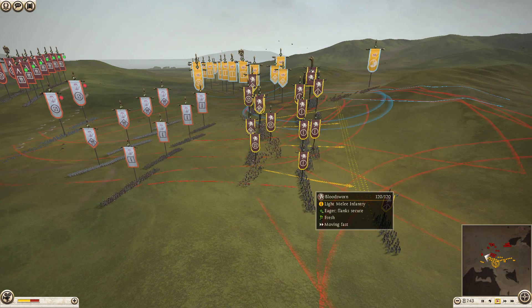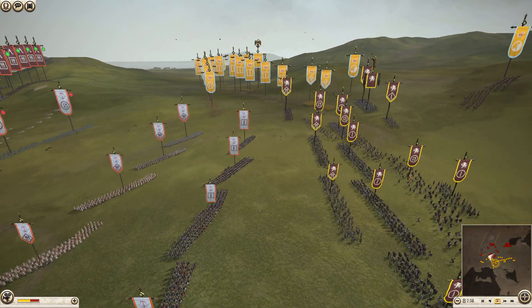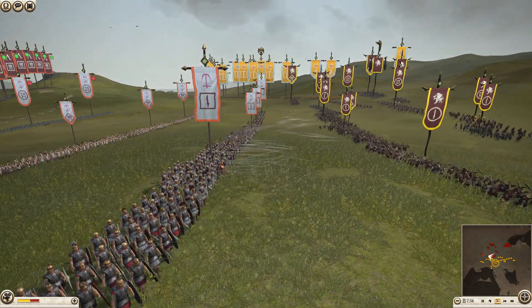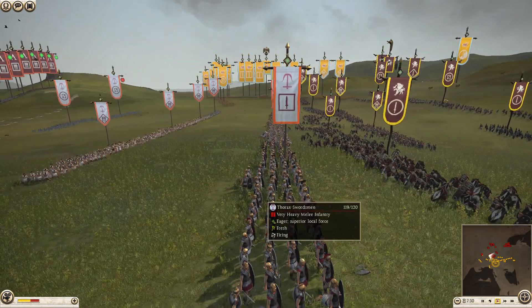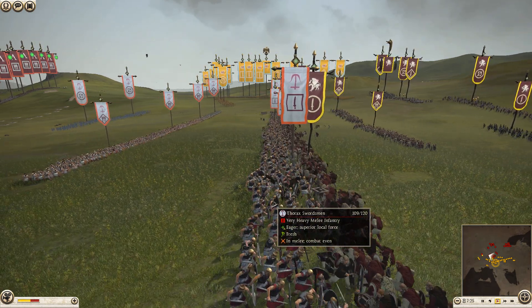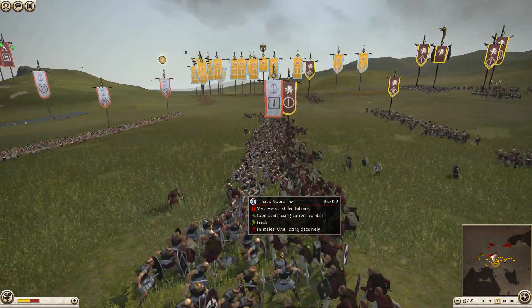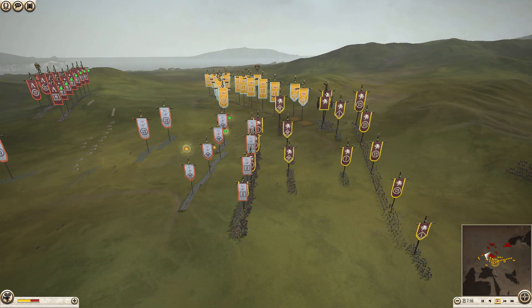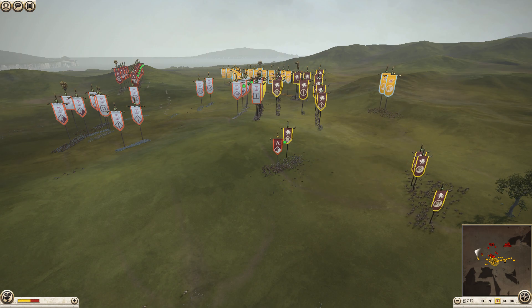I bring up my Bloodsworn, which should have an easy time with these Thorax Swords. I give them all an attack order and they throw their Javelins. You can see they go from 119 and just drop - a lot. I do take casualties back though. With Bloodsworn, you're not just gonna get a free charge and get 40 kills free like with a Berserker, Swordmaster, or Oath Sworn.